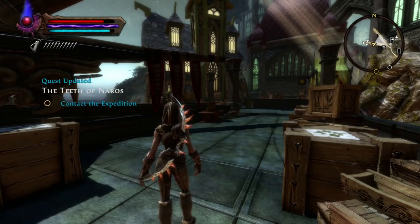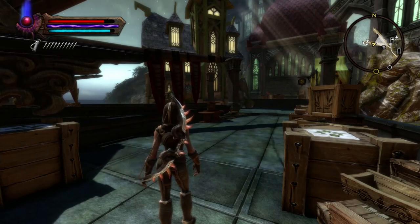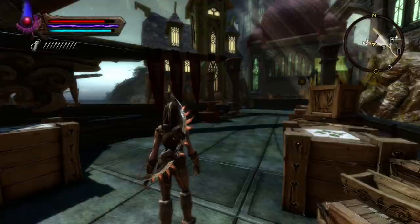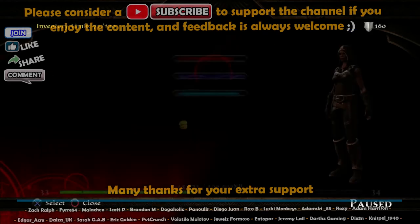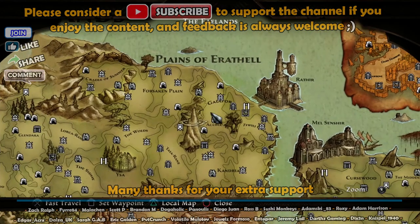Welcome back guys! Are you ready for it? The final furlong, the last part of the game, the final relay, whatever you want to call it. We're going into the last bit of the DLC now, the Teeth of Narrows. You come into quests and main quest — Teeth of Narrows — so you can follow that. I'm going to try and do a few things along the way and I'm hoping to break this down into three parts, so hopefully only three parts left of the guide.